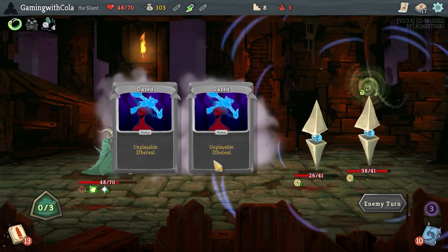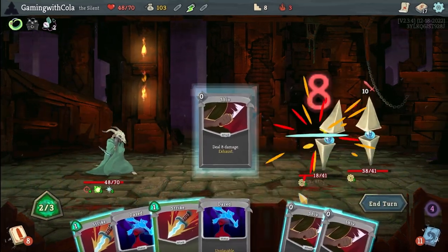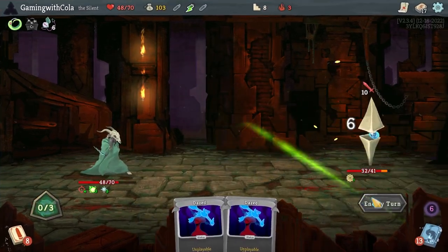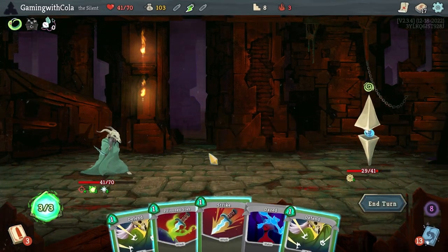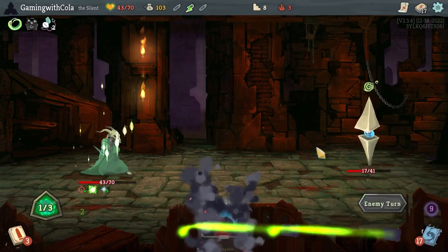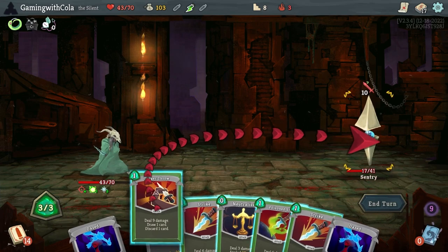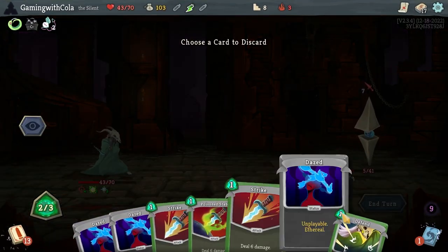Let's go Blade Dance with a Shiv, Shiv, and a Shiv, then a Strike, then a Strike — end turn. Dazed disappears, gotta remember that. Then we go a Poison, Strike, and end turn. Then Neutralize, Dagger Throw, get rid of that one and this one.